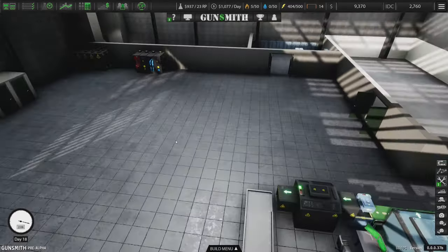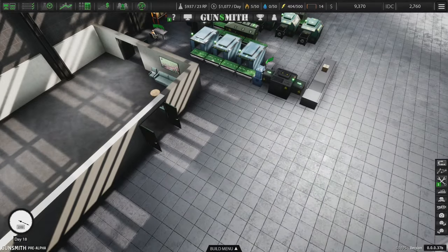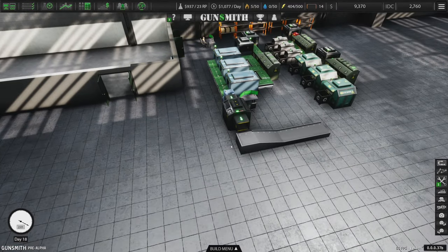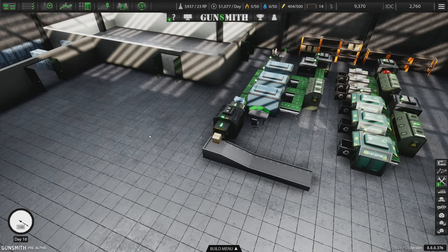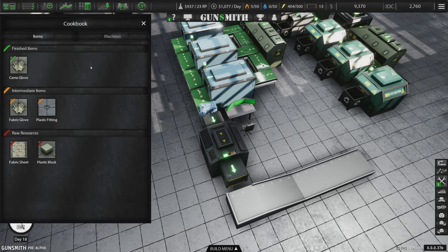I want to have my apparel stuff set up over here — boots, combat boots, backpacks, trousers, all that stuff. But the processes behind making these things are more complicated than making the gloves. Take a look at the boxing machine: the Combat Backpack requires sewing level 2, and Combat Trousers require level 2 sewing and 2 zipping. We can't see the recipes for those yet until we research them, but very soon we'll start seeing that happen.